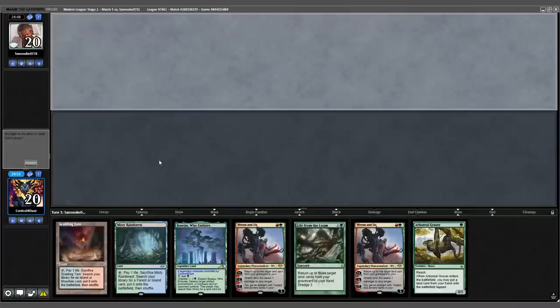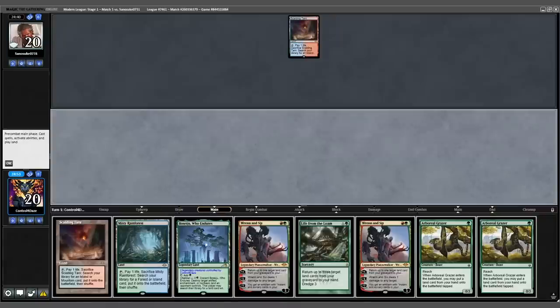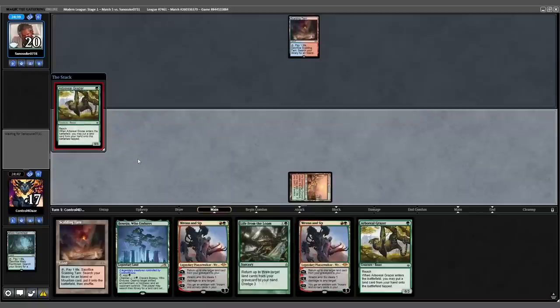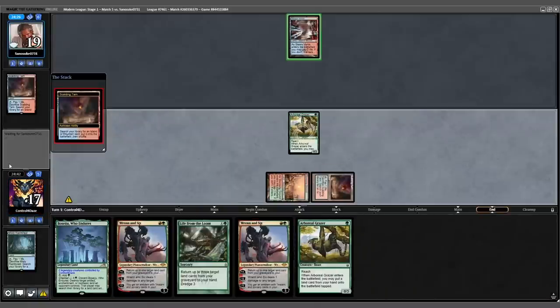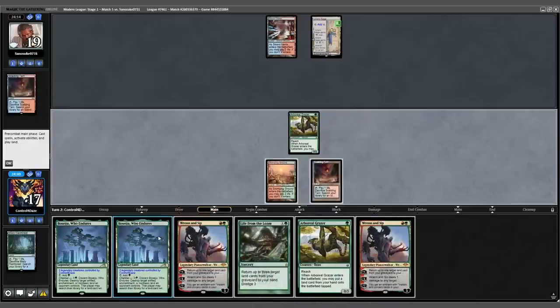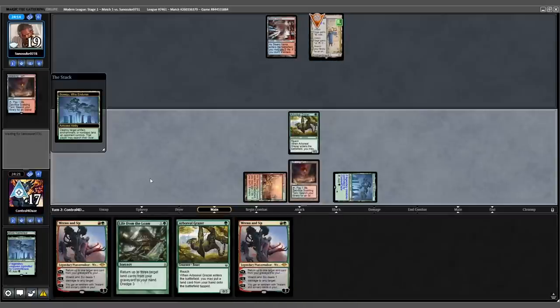Jumping in for game 3, our opening 7 looks great so we'll keep it. Opponent leads with a Scalding Tarn and passes. We play our Misty, fetch and shock in a Stomping Ground, play out our Grazer, trigger the Grazer and put Scalding Tarn into play. Opponent fetches end of turn into Steam Vents tapped. We untap, might be Breach — drew a second Peseju which is actually pretty good. We play it out and lead by Peseju-ing down their Saga.